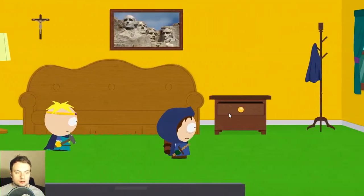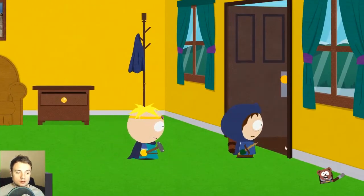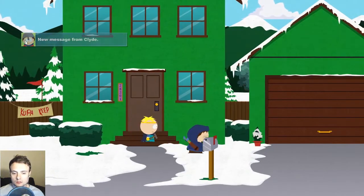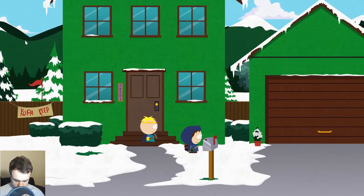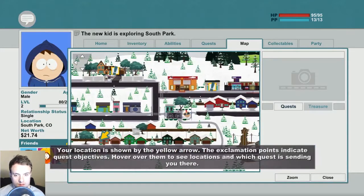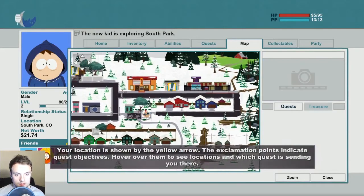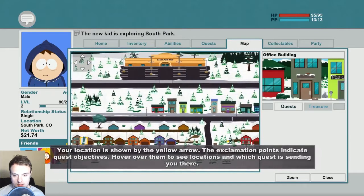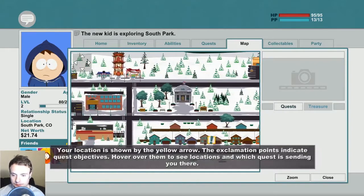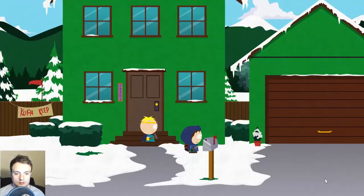We've already got that. We've got the garage key as well. So when we leave we will — I don't know what that thing in the corner was. New message from Clyde. How do we check our messages? I know M was a map, which shows where we're trying to get to. We've got Token's house up there, the Tweak Brothers coffee house, and Craig's house. I don't know where to head first but let's first go in the garage.